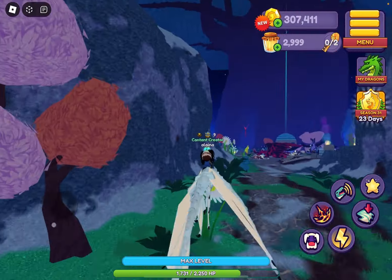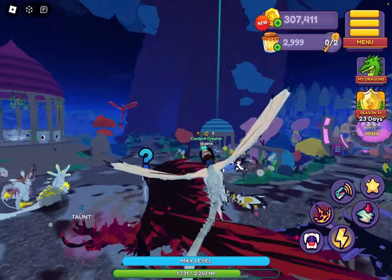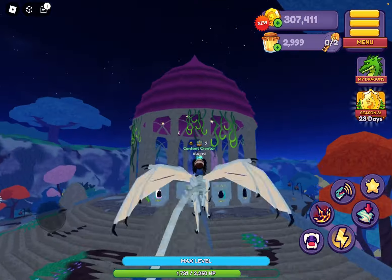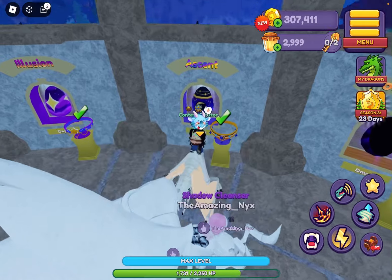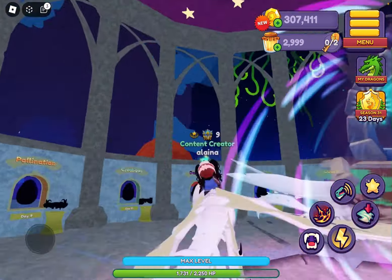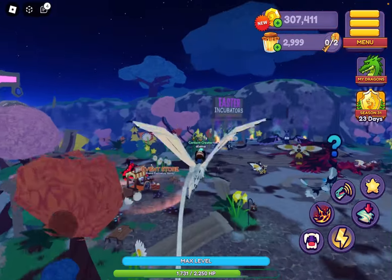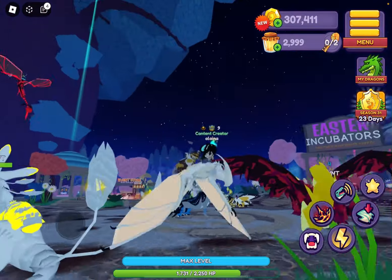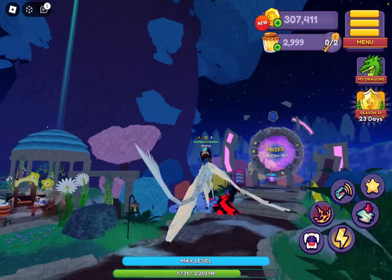People have been asking me how to get to the snail area that I showed last night. You don't have to do all of the daily dungeons — you only have to do day eight for the ascent, and you just have to go through all of the doors. Eventually, when you do door eight, this NPC Maurice will tell you that you unlock the area.